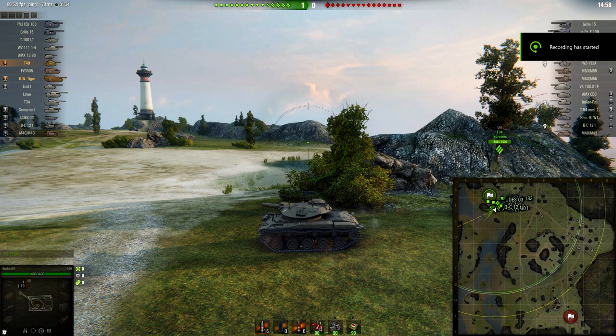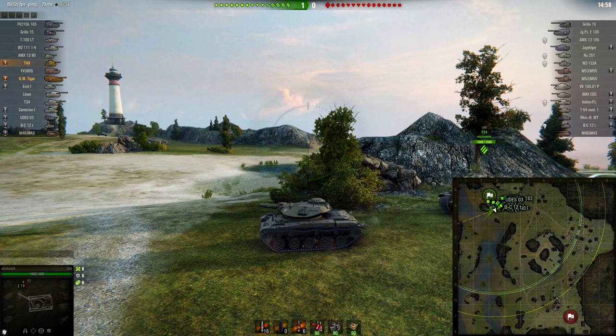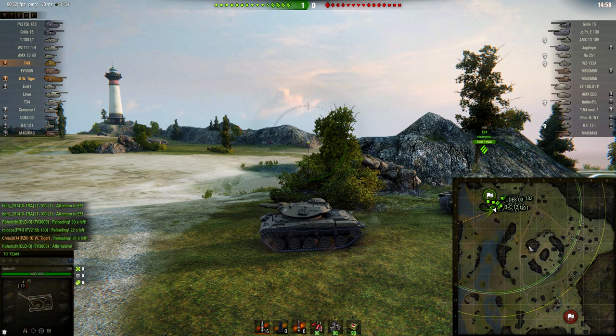Hello fellow tankers, this is Dauntless and welcome to the scout guide. For this episode I'll be showing you the best way to spot on the map Mines. Mines is a tricky map because of its small size — you'll be competing with medium tanks, heavy tanks, and even tank destroyers to get spots, as many vehicles like to push into the middle of the map and their view range easily extends to the other side of the base, limiting your spotting and assist damage.